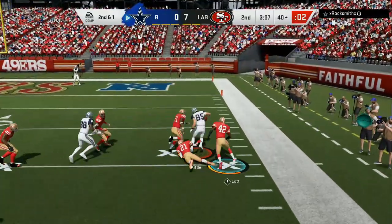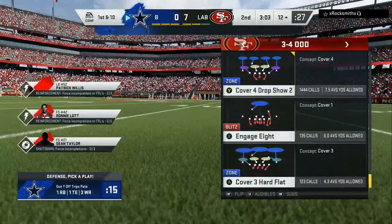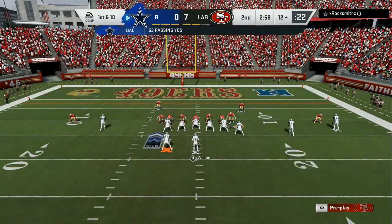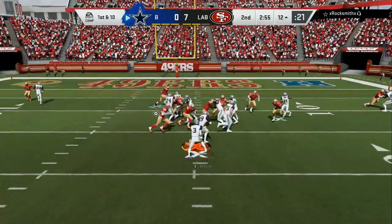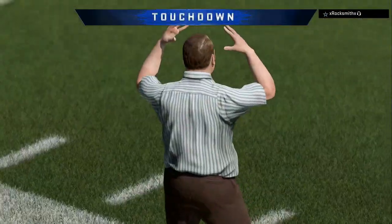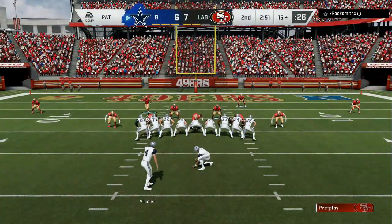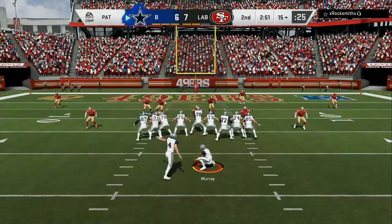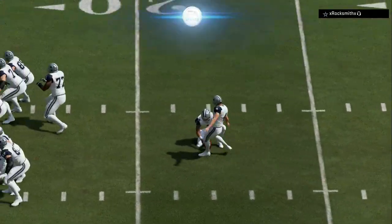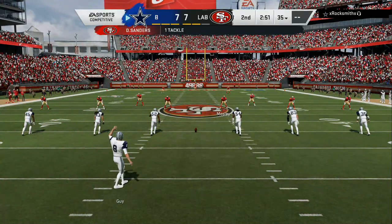He did a delay route — that was a good route — with the tight end. He has a lot of good concepts he's putting in there. He utilized the delay route, sent two people deep, and had the running back on another route. So he's mixing in his offense — really, really good on that first drive.